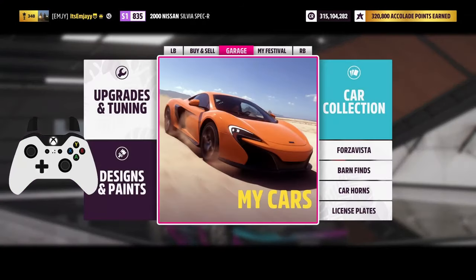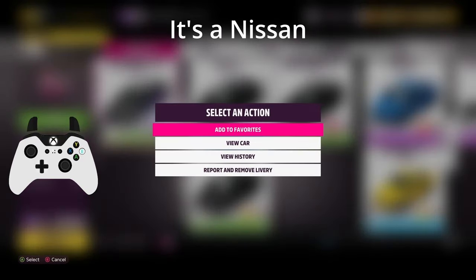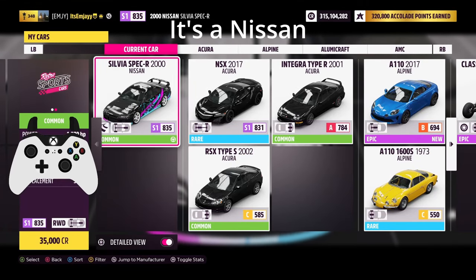First things first, you want to get yourself a drift car. What you're going to do is buy yourself a Silvia Spec R from 2000 — the S15 Silvia.